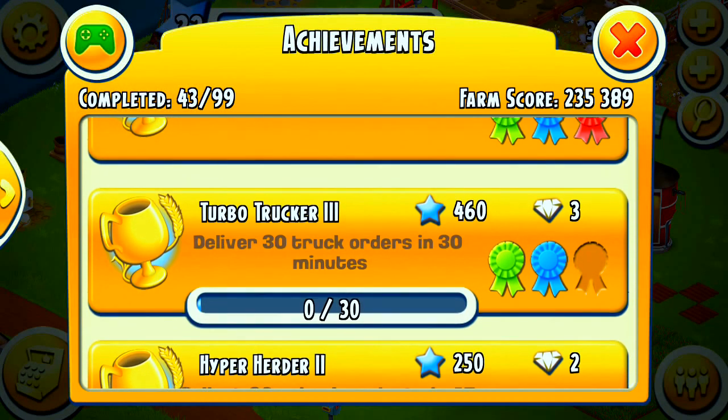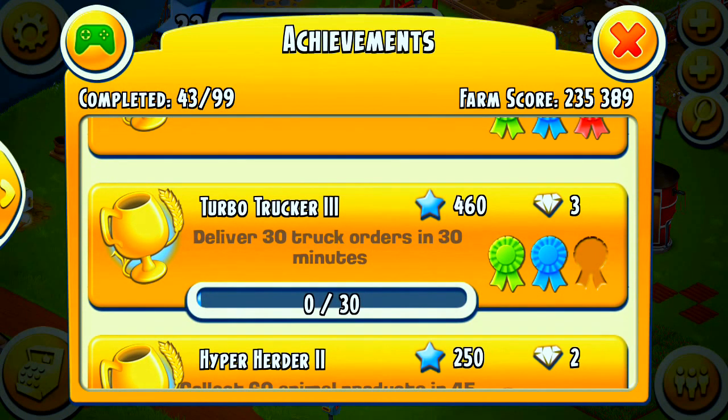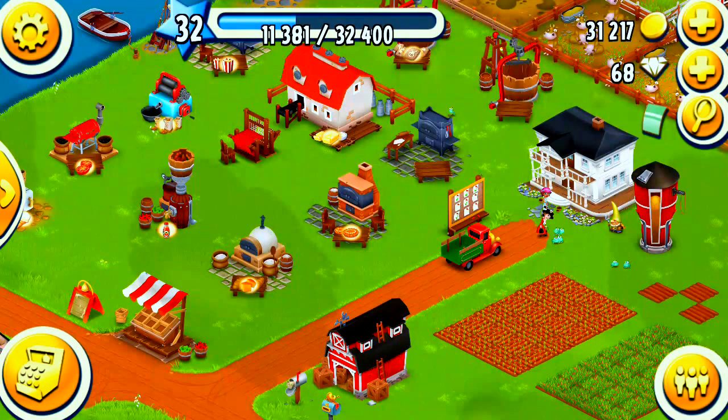Turbo Trucker 3 — we get 460 XP and 3 diamonds if we deliver 30 truck orders in 30 minutes.